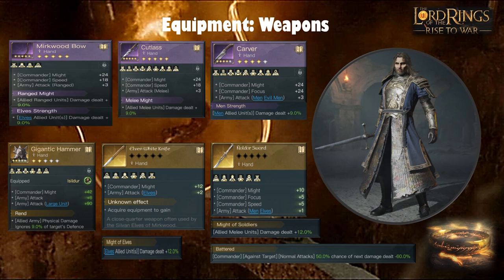For carvers: good Might and Focus, plus three attack for all Men units and Men allied units damage out plus 9%. For gold weapons, the Gigantic Hammer is a strong option — the Might gain is great on many commanders and the attack plus six is massive. I'm lucky to have the Rend sub-skill, which ignores 9% of the target's defense. The Élven White Knife gives plus six attack, 36 Might when maxed, with sub-skills like Might of Elves for early damage. The Andúril Sword also provides good Might, Focus, a little Speed, and attack buffs for men and elves.